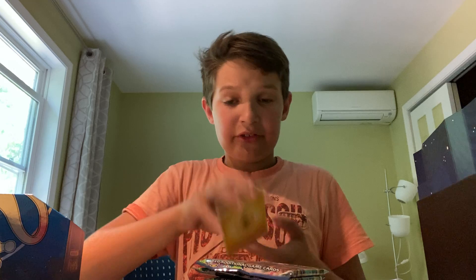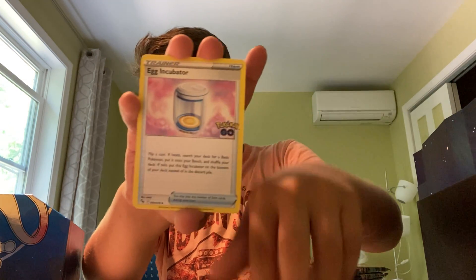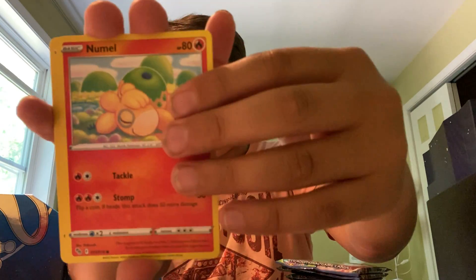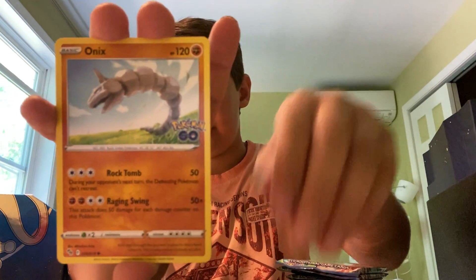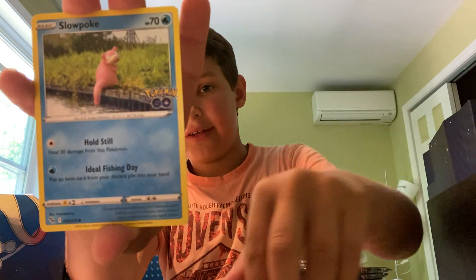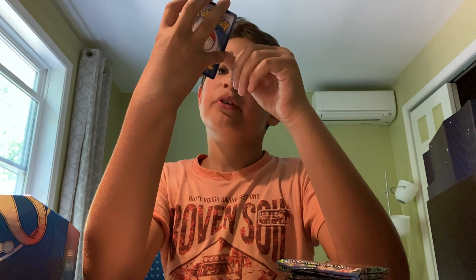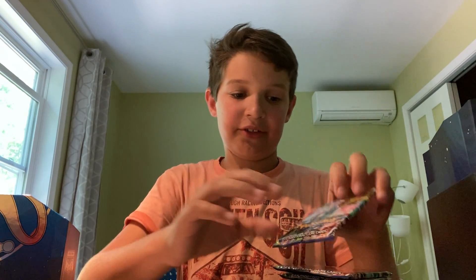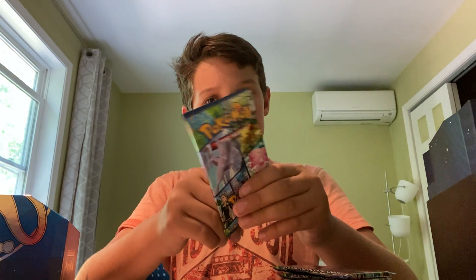Psychic energy, awesome. Electric. We got Charmander, Nidoran, Bulbasaur. We really want a Mewtwo — I haven't pulled it yet. We got a Reversal Camera and a holo Blissey. Not too shabby.